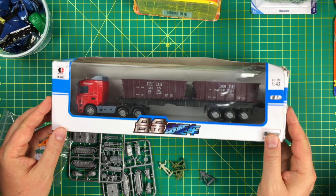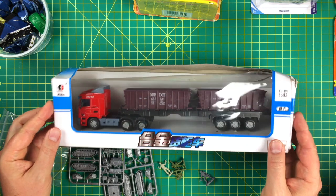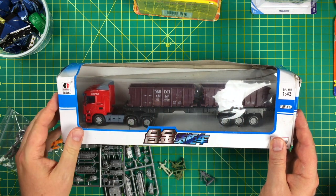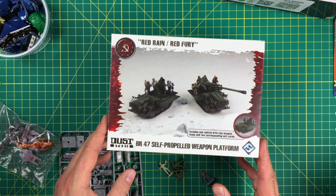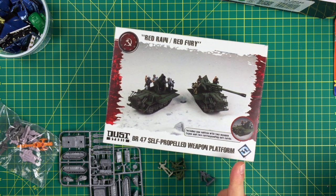For my build, I'm starting out with a cheap Chinese tractor trailer — this is actually a 1:43 scale — that I got off eBay from a Chinese manufacturer, and they shipped it across the ocean for almost nothing. My plan is to salvage the trailer portion. I like these dumpster-style trailer containers, but I'm going to get rid of the tractor because it's overly large. I have a different plan for the tractor: a Red Fury Dust Studio self-propelled weapon platform from back when FFG was working with Dust Studios. These things frequently go on sale — I think I paid $7 for this.